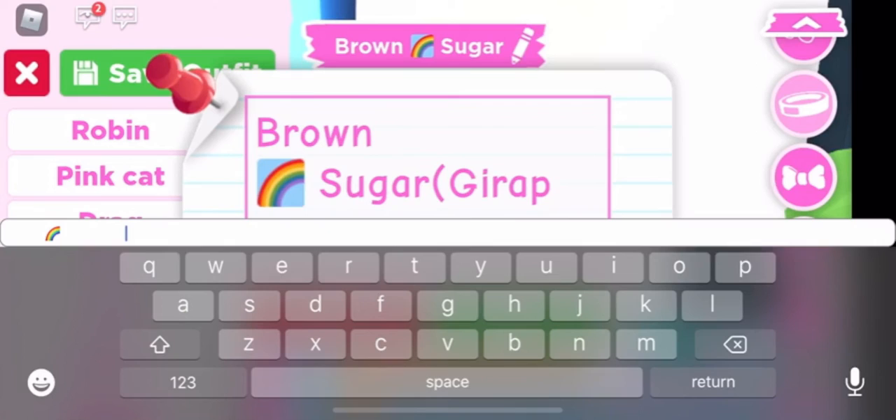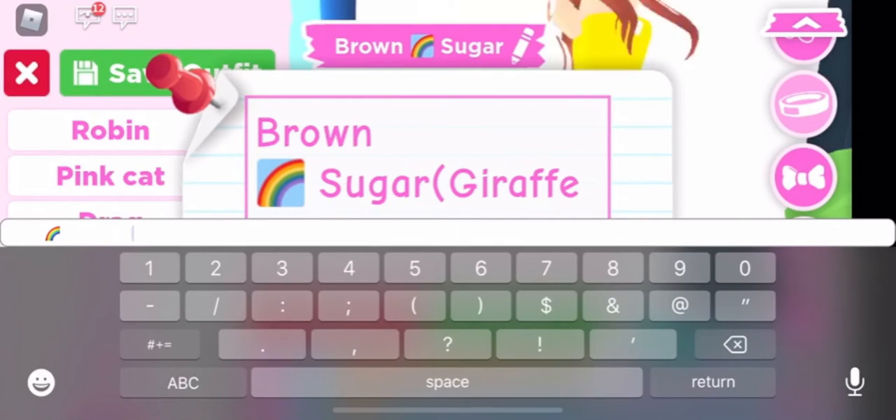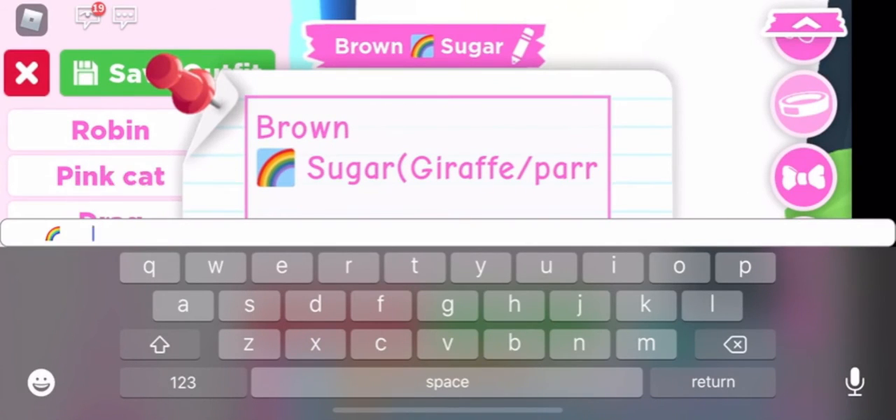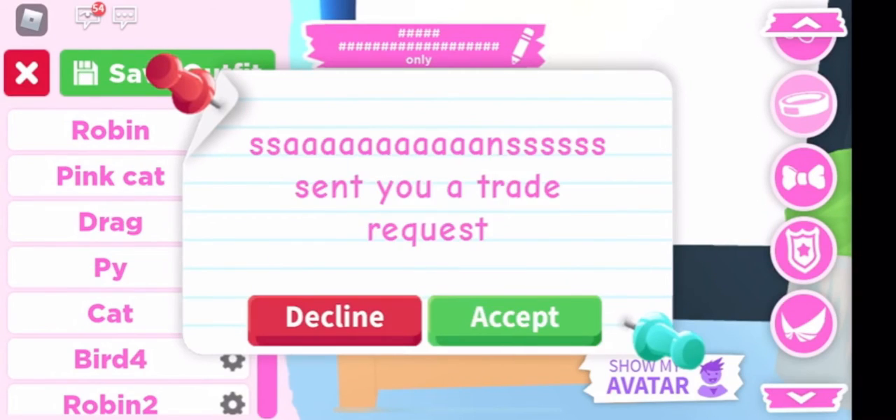The only difference between a regular neon and a mega neon is the mega transforms through different colors, so it doesn't just stay one color. We have a neon cat and it's always just glowing pink. The polar bears are super awesome — all white with glowing white and blue feet. But the megas transform through all colors of the rainbow, so megas are really hot right now, though they're losing value too because so many people are making them.